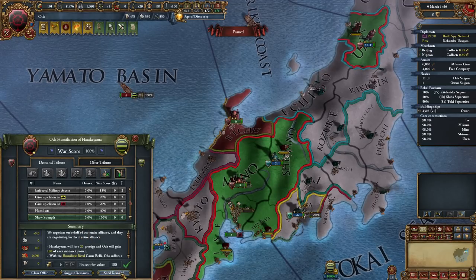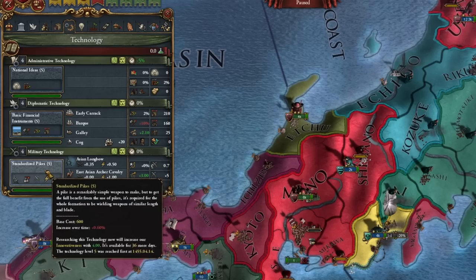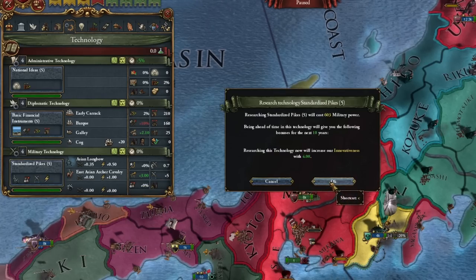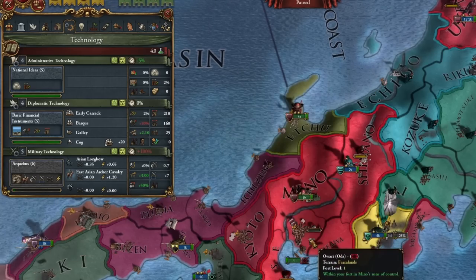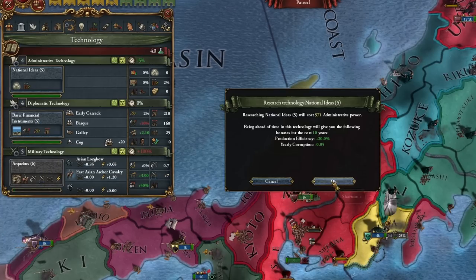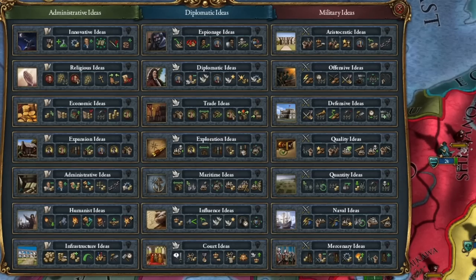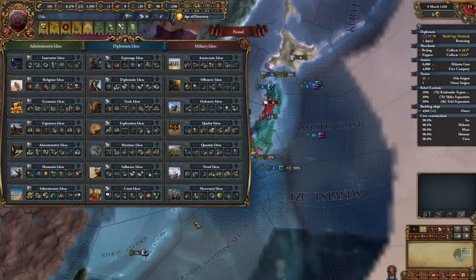Unfortunately, I fear this may be our last humiliated rival. Now that we have the chance, we take the 5th level of military technology. This is usually the moment for me where I just start conquering territories. Which ideas to take? Probably still the best combination would be administrative, diplomatic — here to conquer China, which I plan of course.